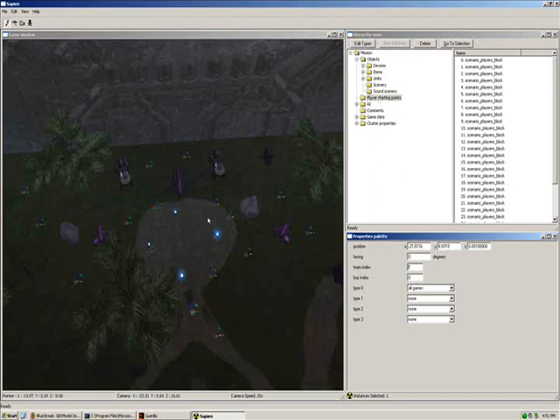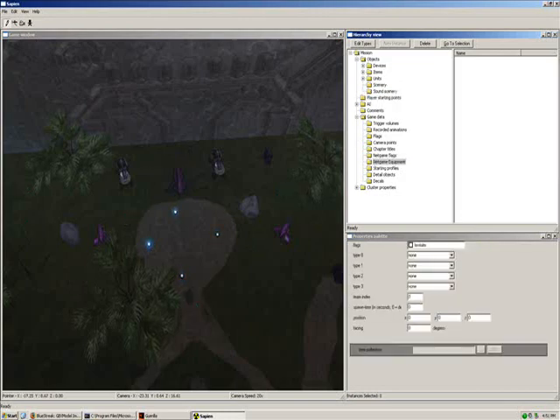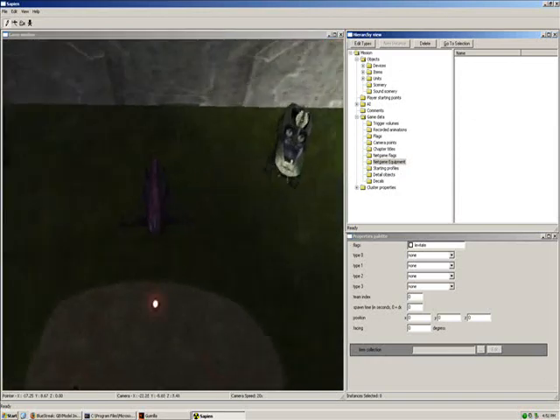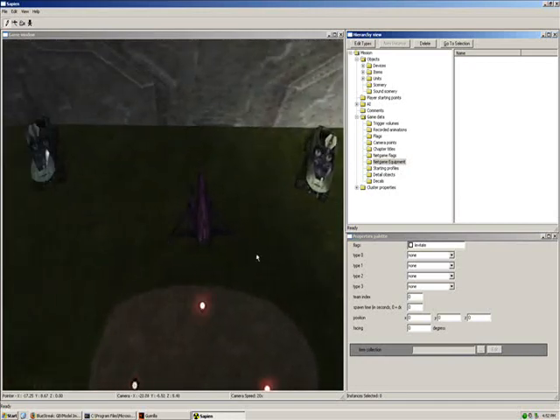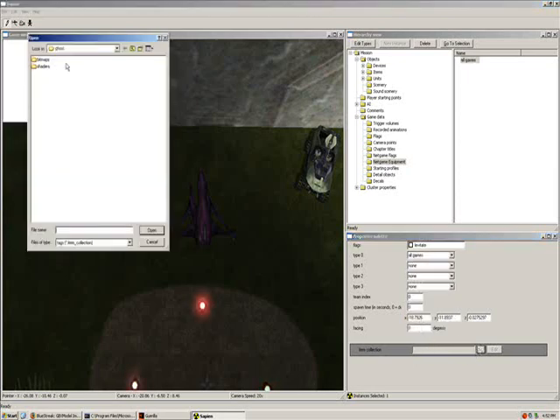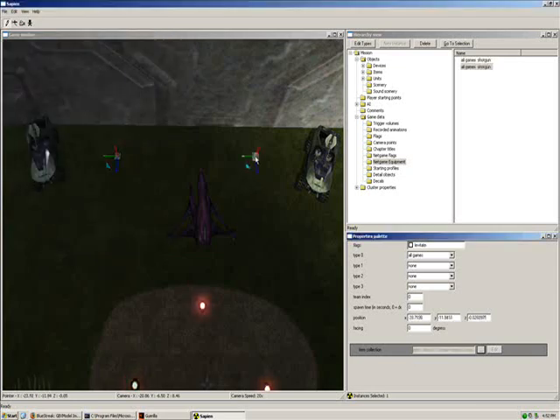Now that we're done adding our Player Spawns, I'm going to go ahead and start adding our weapons. If you go to Net Game Equipment, we can start on the blue team. I'm going to put a shotgun and different stuff in here. Right-click to make a new instance — go to Game Types, All Games. Click the three dots, this is an item collection like we did when we gave starting equipment. Go to Item Collections, Single Weapons — we're going to put in a shotgun, another shotgun, and a sniper rifle.